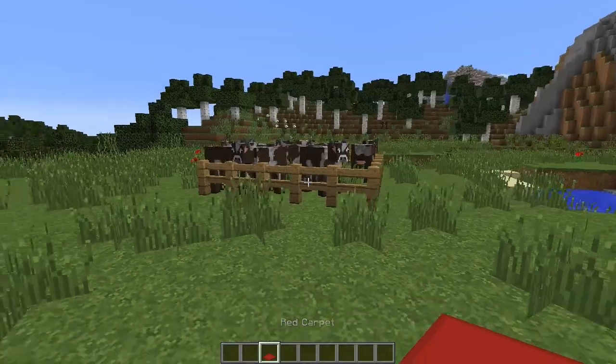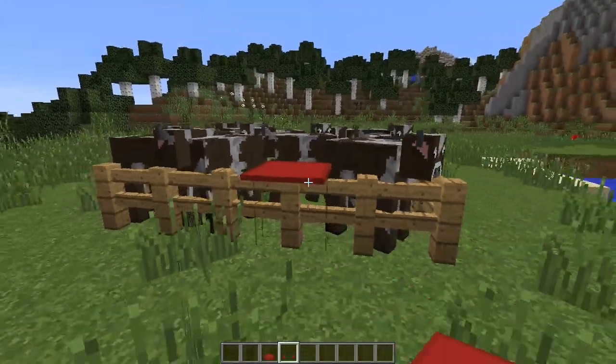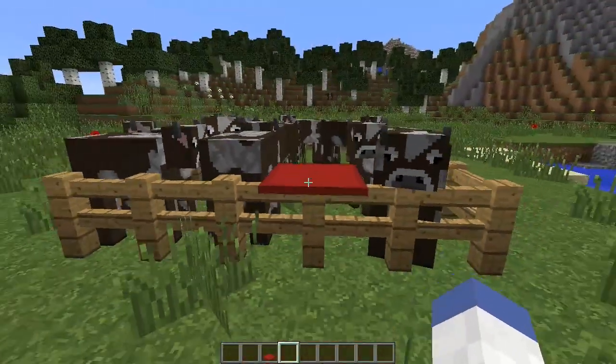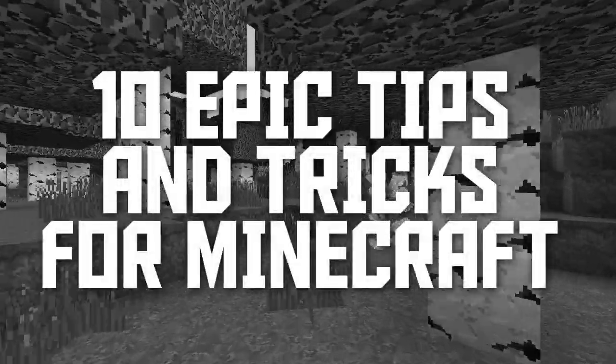Finally, if you're having trouble getting in and out of your animal pens with your animals escaping, use a piece of carpet and put it on top of the fence. You can easily jump over it to get in and out — no problem — but the animals will not be able to do the same.